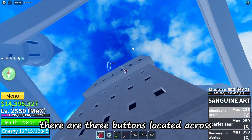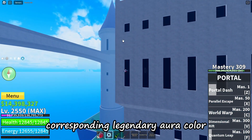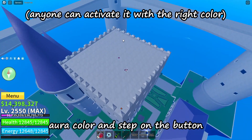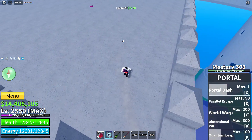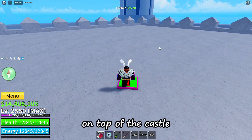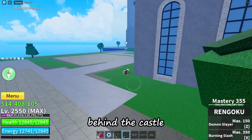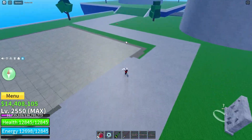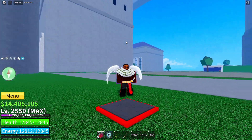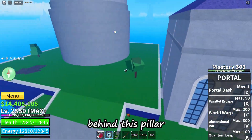There are three buttons located across castle on the sea, each meant for its corresponding legendary aura color. To activate them, simply equip the aura color and step on the button. The Winter Sky button is located on top of the castle. The Pure Red button is behind the castle. And the Snow White button is behind this pillar.